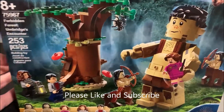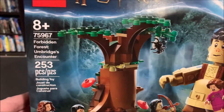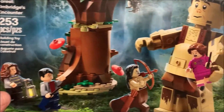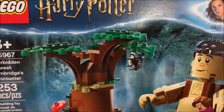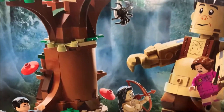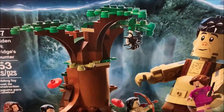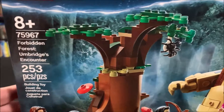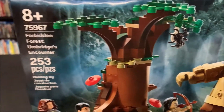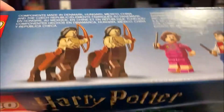Hey everybody, welcome back to another episode of Chad's Trains and Things. Today we're going to be building LEGO set 75967, the Forbidden Forest Umbridge's Encounter. The reason I decided to build this one next is because there's this set and one other Harry Potter set left to build that goes in the scene. I want to get everything built so I can get the whole Hogwarts Castle area set up with the basic stuff, so I can start building road pathways and hills and everything else.